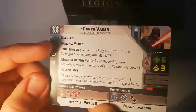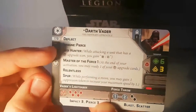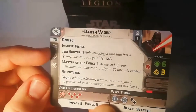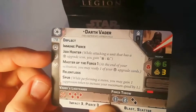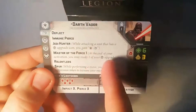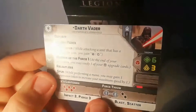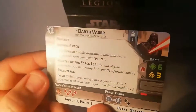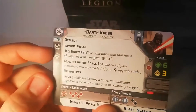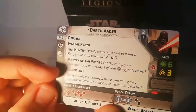He's got Deflect and Immune Pierce — so if you like saber battles he should be fine. He's got the great keyword Jedi Hunter, which is very thematic: when attacking a unit with a force upgrade power — so Luke, Dooku, or anyone with a force upgrade — he converts aim surges to crits. He also has Master the Force 1, so he can refresh one spent force card without using a refresh action.